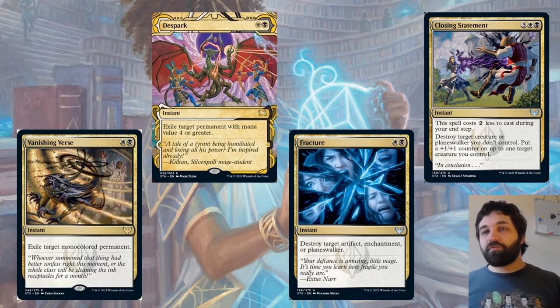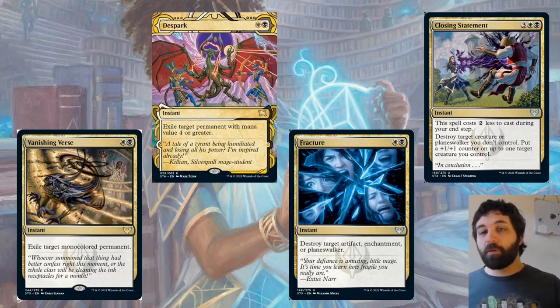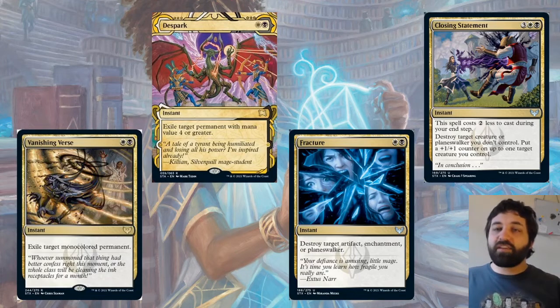Then Closing Statement — three, white, black. Spells cost two less to cast during your end step, so it's a nice cost-reduction effect. Destroy target creature or planeswalker you don't control, and put a +1/+1 counter on up to one target creature you control. Something to watch out for when the opponent gains priority — do they have an opportunity to cast a three-mana removal spell on their end step when they only have three mana open? That could be giving the game away that they have this in hand. But either way, it's a solid spell even at five mana.